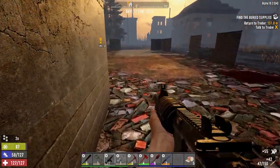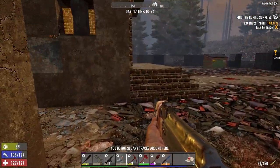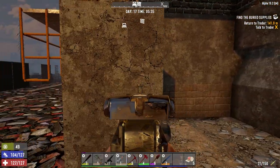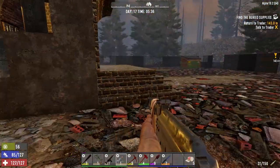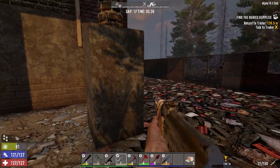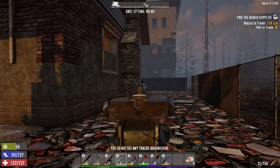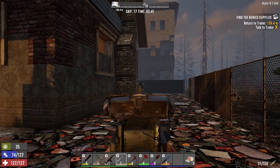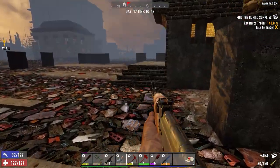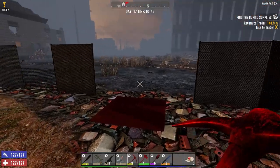Uh oh — we got a screamer! Which way is she coming? Okay, she's around the back. Had to make sure we got her properly. Last thing we need is her screaming in a horde.